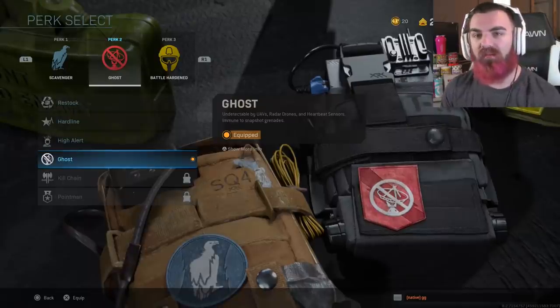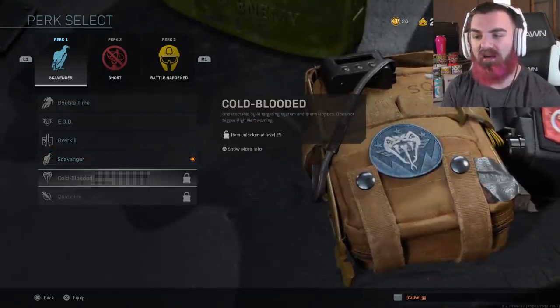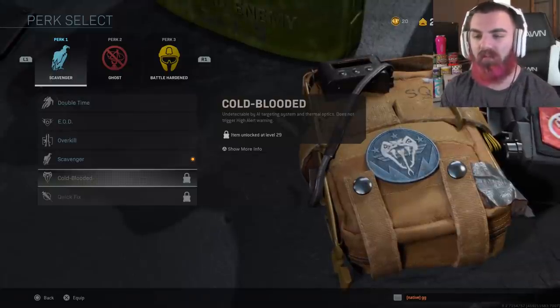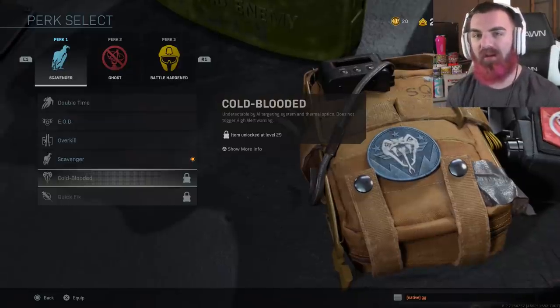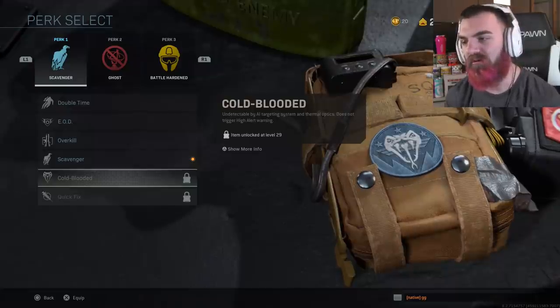Ghost, obviously, because people are spamming UAVs and you don't want to be seen. And then Scavenger. Honestly, I would run Cold-Blooded if I had it unlocked — I'm like a level away from unlocking it. But you would probably want to run Cold-Blooded with the ammo crate, because it helps you not be seen by streaks and thermals and things like that.